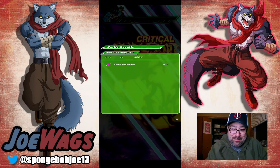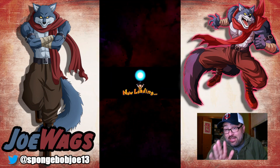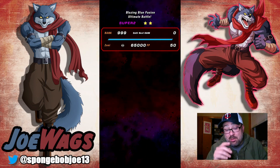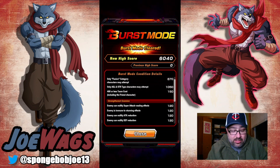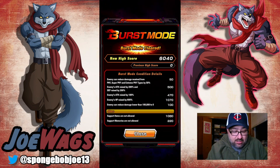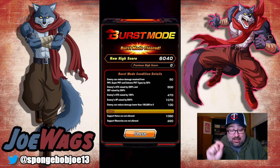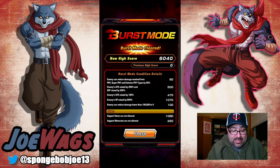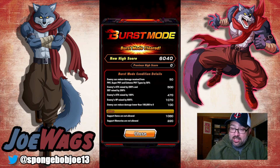We got it done first try but man, that was dicey. Let's go ahead and look at my clear screen — I'll show you all the settings. At the last minute I lowered one of the attack settings and thank god I did because that was the difference in the run. 10-minute run, 6040 points — similar to my last clear. Only Fusion, only AGL and STR. 400 or less team cost. No debuffing. Can reduce physical damage because we weren't using physical on our team. Attack and defense by 200, attack by 100, HP by 600. Enemy can lower 100k to zero. No support items, no support memories. There you go — my 6000-point clear! Let me know how you handled the Vegeto stage, thanks for watching, catch y'all on the next one.